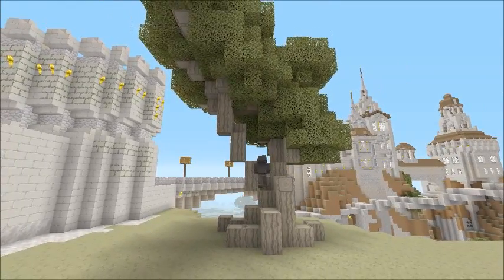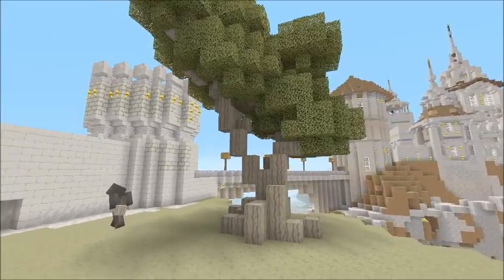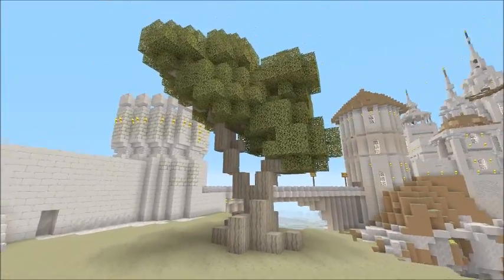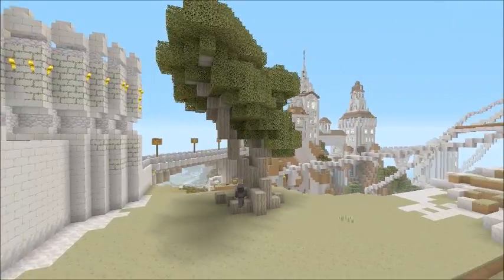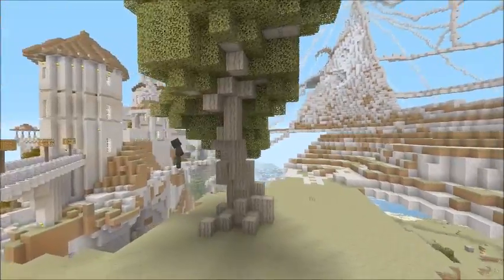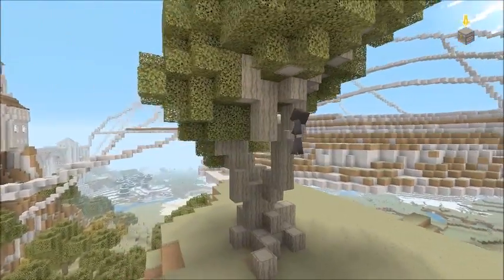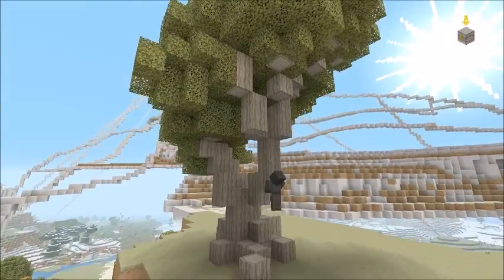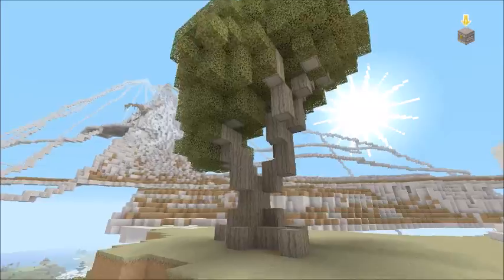You could stop there — that would still be a good tree as you see right there, and that's only taken a few minutes. Meyer's a perfectionist though, so he's going to carry on. Really what you want to do is puff out the foliage a little bit more at the top, make it more rounded, and add as many different features as you can to the branches to make them look a little more interesting.